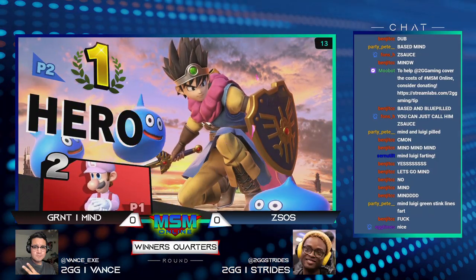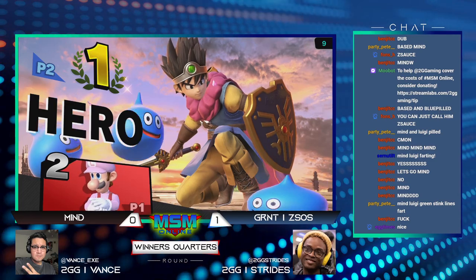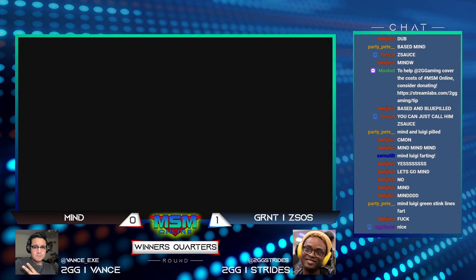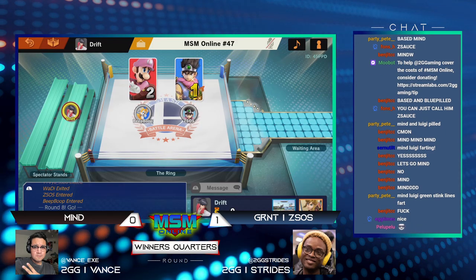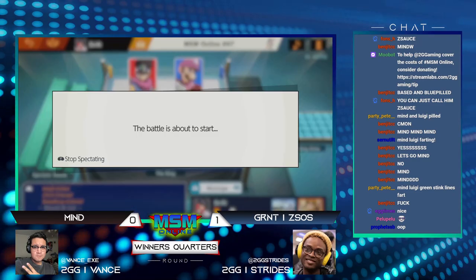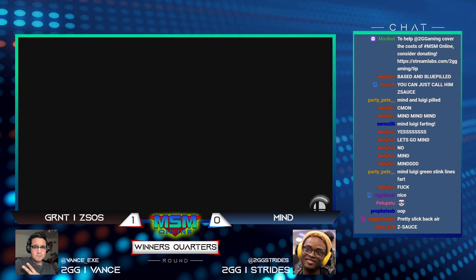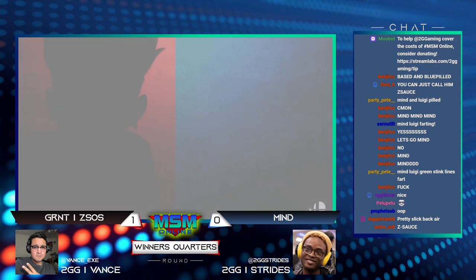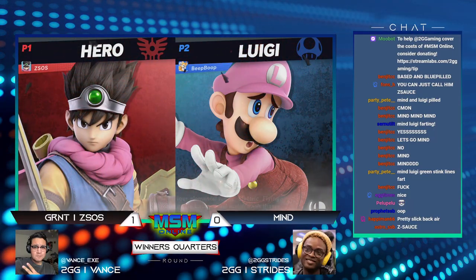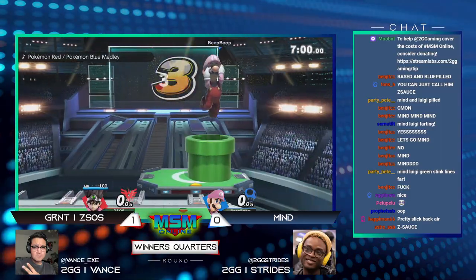Z-Sauce is definitely taking it over as a great example of how to social distance against Luigi. That was super good spacing, and the timing to go for that back air — he whittled down the shield with the fireball and then just sneaked in that delayed back air. Very nice. I think he also had the buff from psych up. His movement is sauce, dog — that's why we're calling him Z-Sauce.